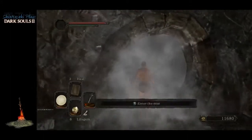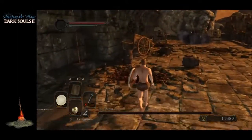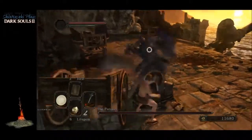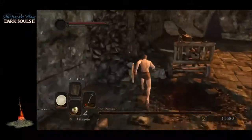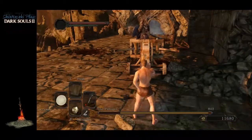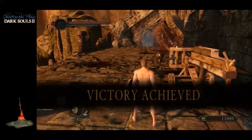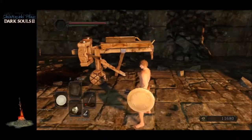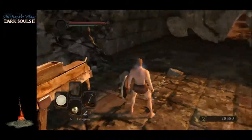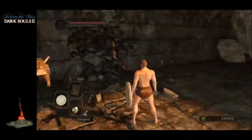When you parry Pursuer he staggers for quite a while. Stand right over here by the tire, get your parry off, and run over here to the ballista. That's it — you parry him successfully and while he staggers you just run to the ballista and shoot him twice. And that's how you do the quick kill on Pursuer.